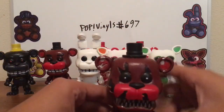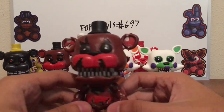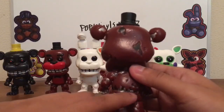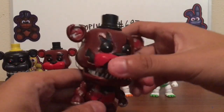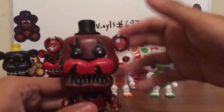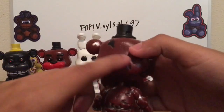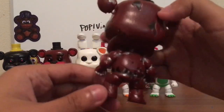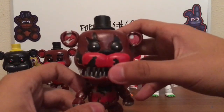Next we have Nightmare Redbear. He was not that easy, because Nightmare Freddy has great detail and tears all over his body, so it was kind of tricky to get the paint in there. I had to keep putting on black paint so the red wouldn't show up on his tears. I also didn't paint his endoskeleton metallic silver because it wasn't really necessary.